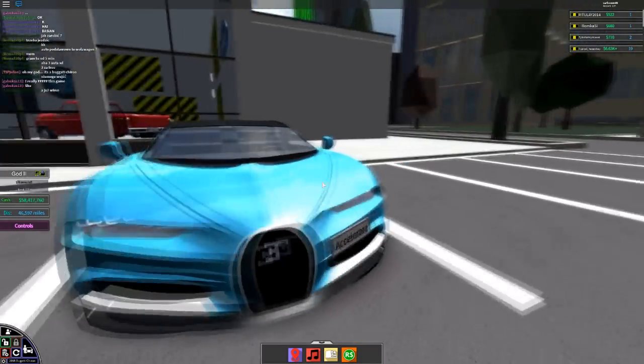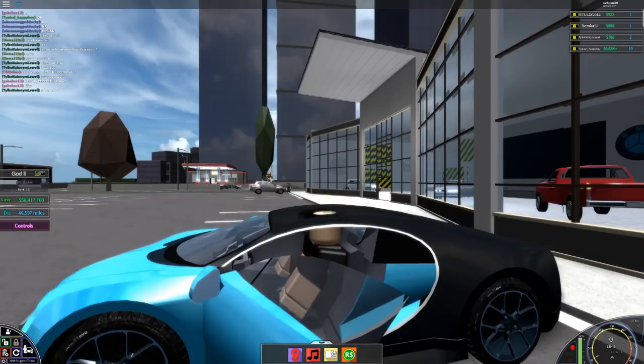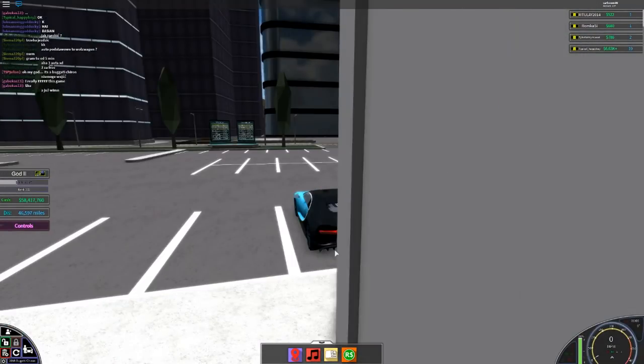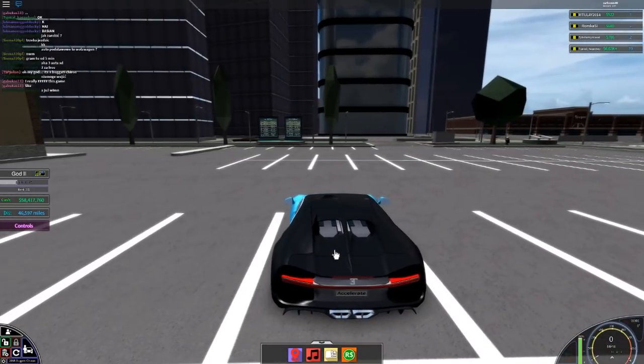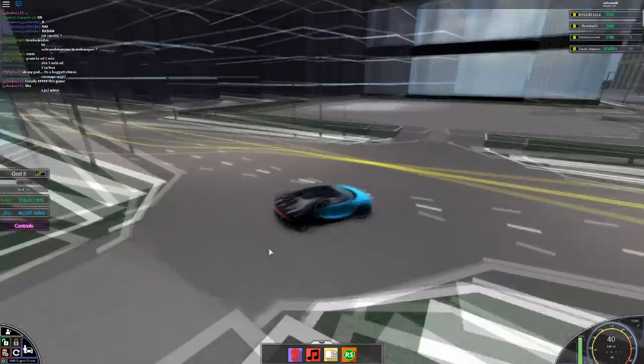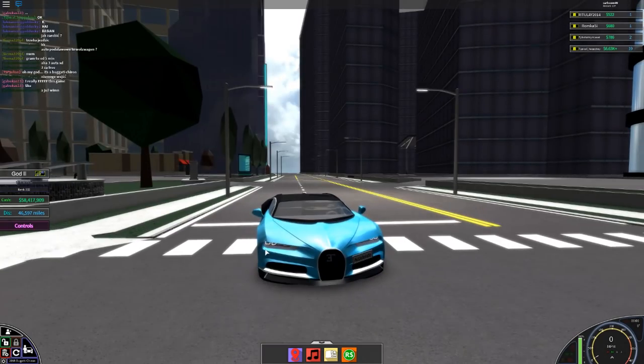Apart from that weird black thing over there, my car is back to being blue and black. If you can't remember, it used to be red and black — that's because of the new auto shop. They've reset every single car, so all of your cars that you customized before have completely been reset. You still have your cars; they look like they did when you first bought them.